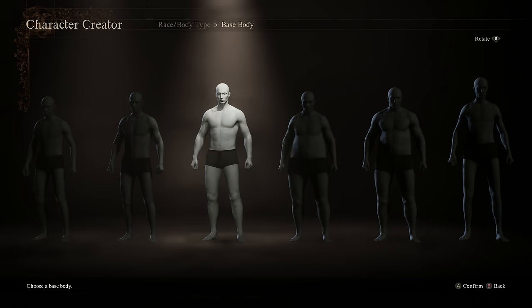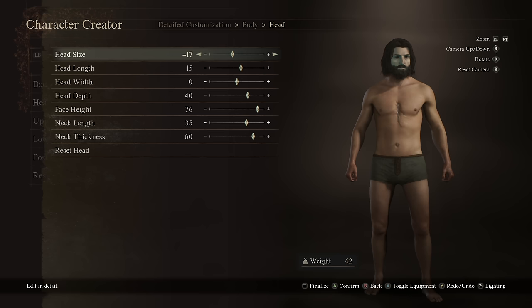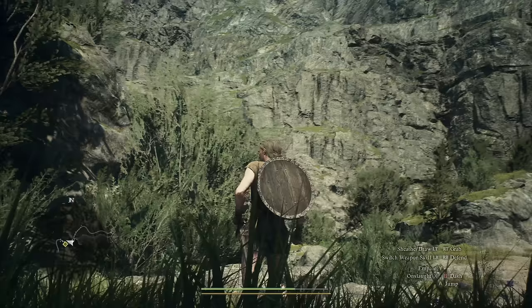Dragon's Dogma 2 opens with something unconventionally compelling: a very in-depth character creator. There's a lot of flexibility to tweak the created arisen character and make something unique. The rendering of the character looks pretty good here, even though high-fidelity facial rendering isn't exactly a key part of the game. Juggling through various presets and options for a few minutes, I didn't stumble across anything particularly uncanny or off-putting, which is a good accomplishment for this kind of player-driven character editor.